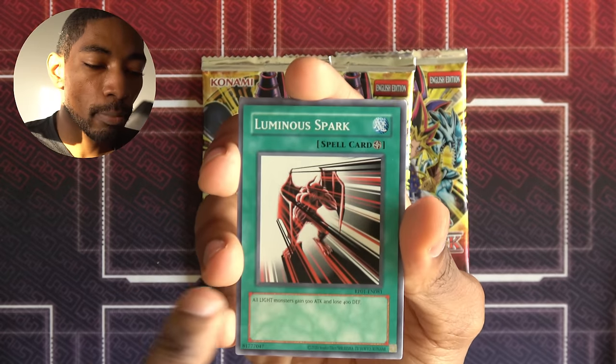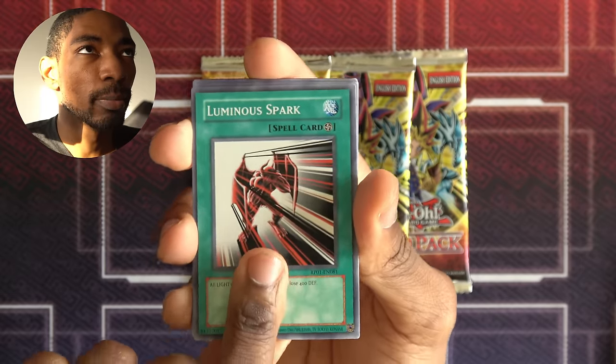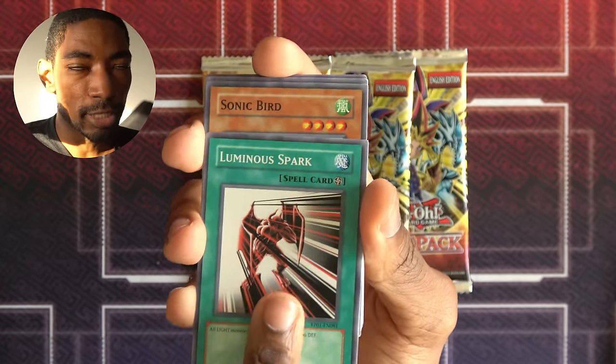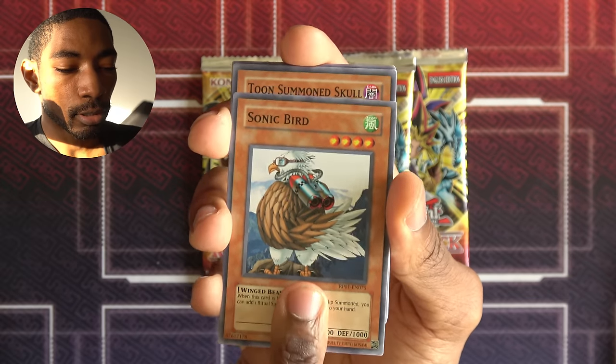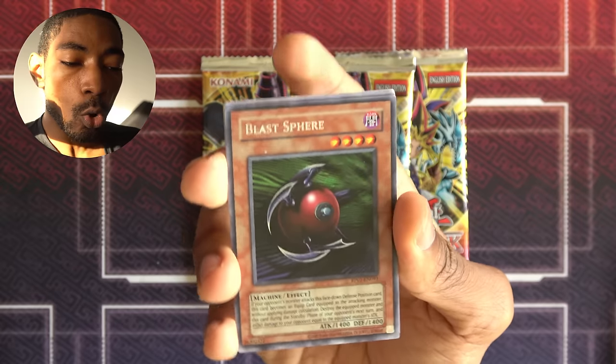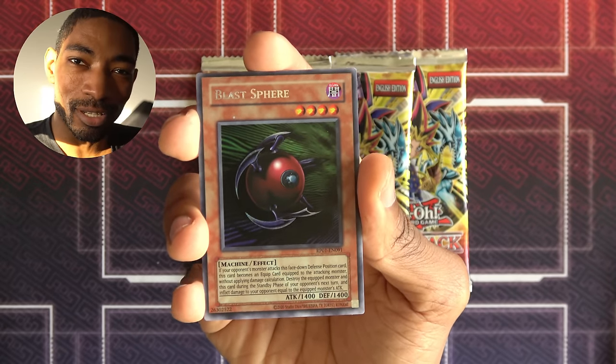Luminous Spark — shame that my deck never really went in a light direction, so I wasn't able to make much use of this field spell. They didn't even include Mystic Plasma Zone in the set, which is kind of bizarre. Sonic Bird. Another Toon Summoned Skull. A Black Illusion Ritual. And a secret rare — I did not expect to see that.